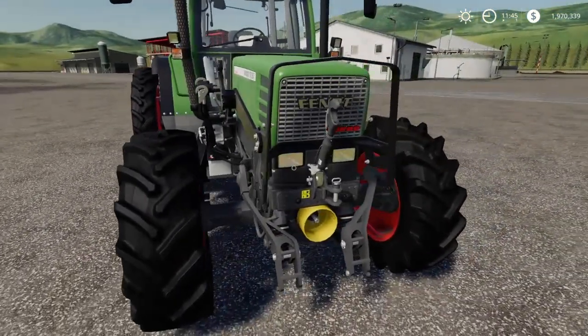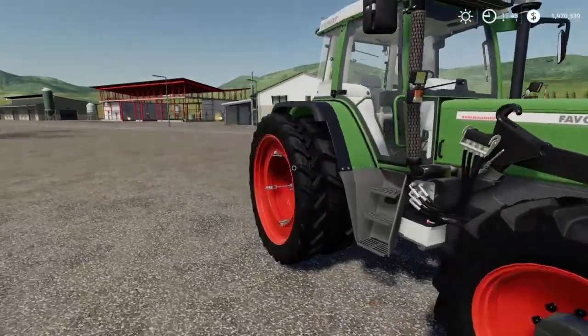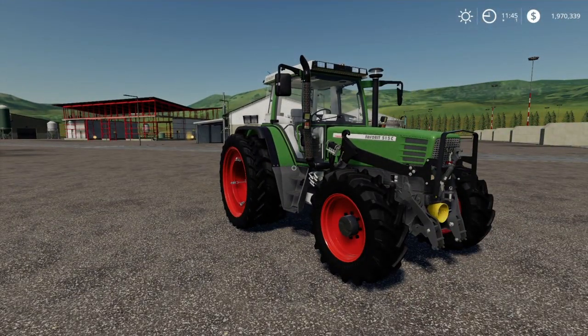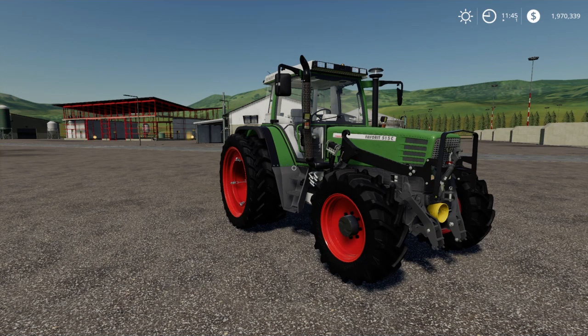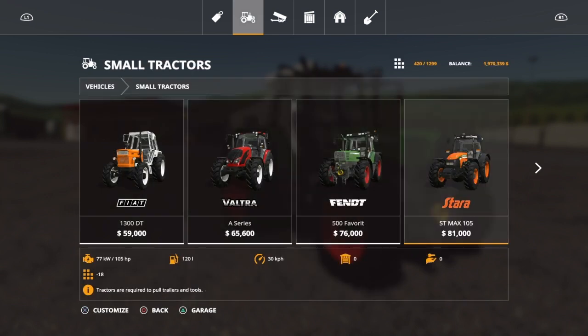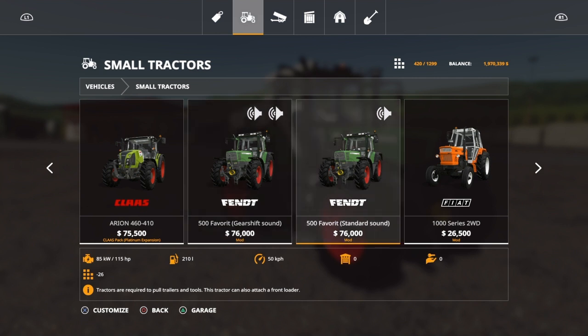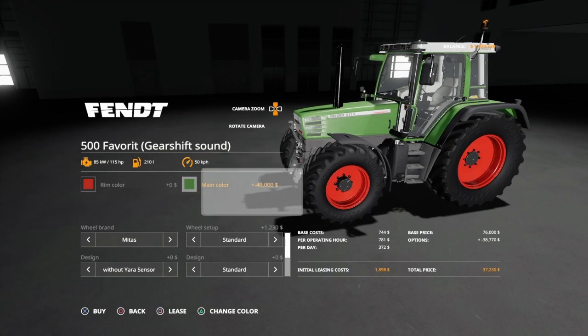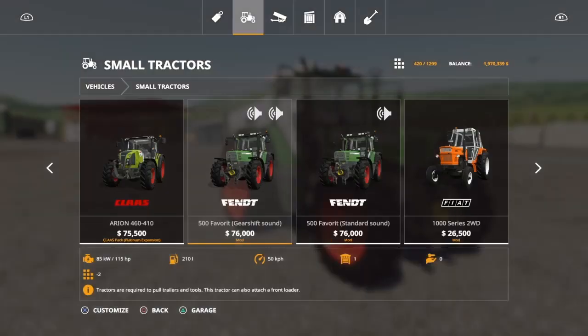It is a small tractor. You get a front PTO and all the three-point link. You get a front lifter and you can even have it with dual narrows on the back, which I really like. To get it really cheap, you have to go over to main color, press triangle, and then go from new metal to old metal. It took up 40,000 on the price, so just bear in mind that.